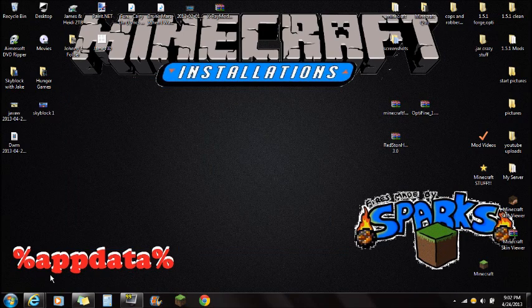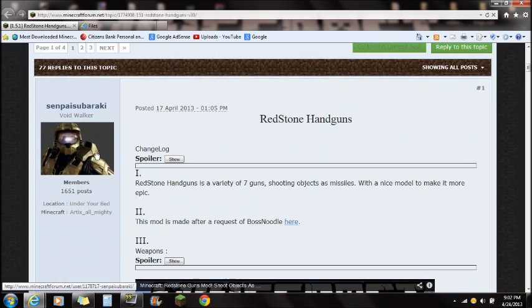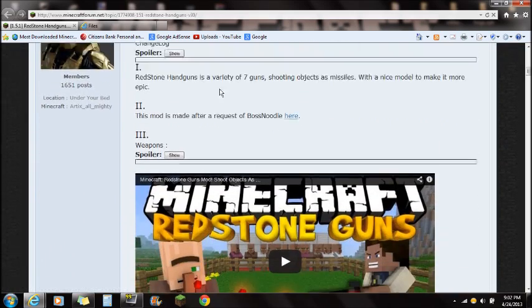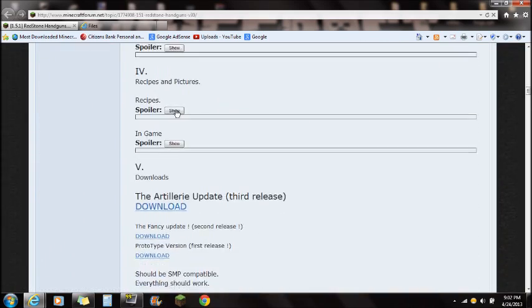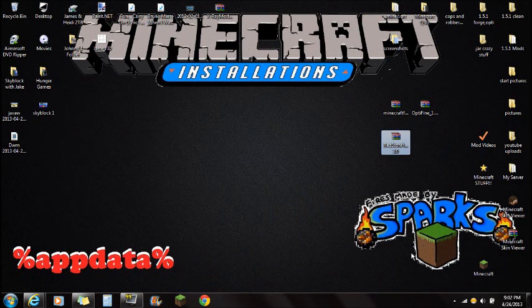If you guys check out the link in the description, it's going to take you right to the Redstone Handguns mod webpage. You're just going to want to scroll all the way down and find the most recent update of this mod. Right now it's in the artillery update, so that's the third release. Just download this and save it to your desktop and you'll be ready to go.